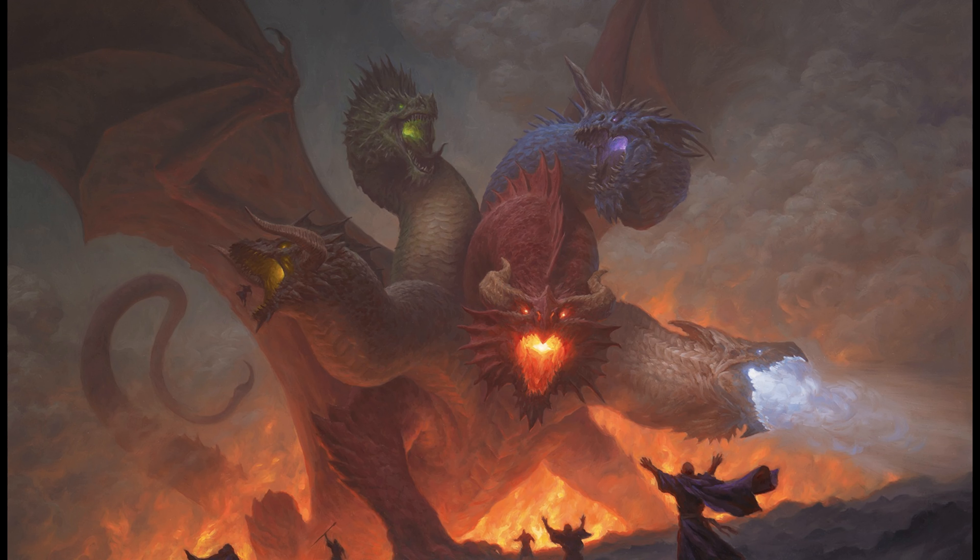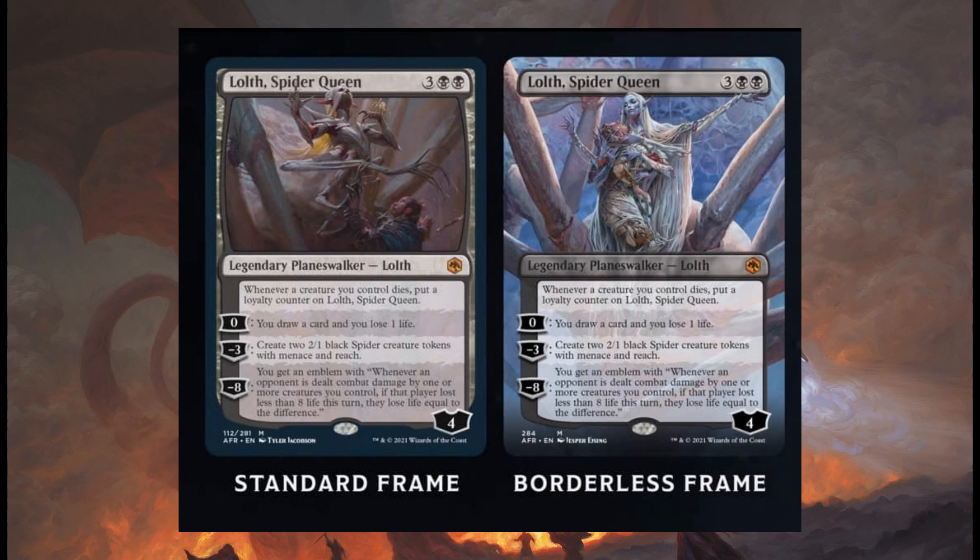Last card — it's a mythic Planeswalker: Lolth, Spider Queen, costing 3 and 2 black. Comes into play with 4 loyalty counters. Whenever a creature you control dies, put a loyalty counter on it. 0: you draw a card and lose 1 life. Minus 3: create two 2/1 black spider creature tokens with menace and reach. Minus 8: you get an emblem — whenever an opponent is dealt combat damage by one or more creatures you control, if that player lost less than 8 life this turn, they lose life equal to the difference. There's a standard version and a very nice borderless version.